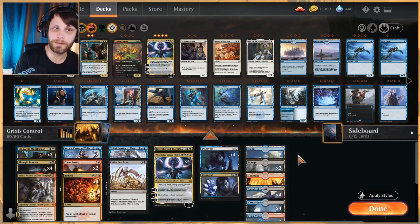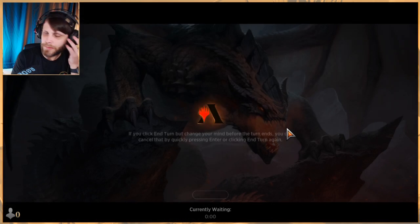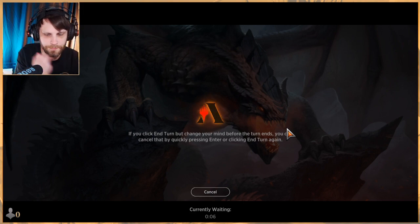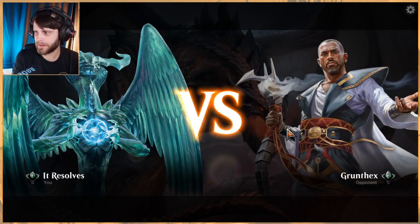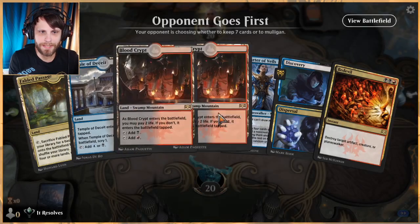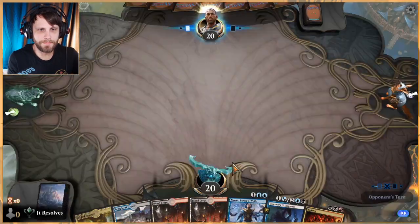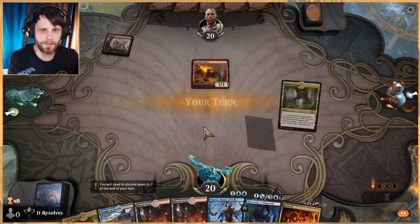That's the deck — a really straightforward Grixis list but I really like it. We haven't played Grixis Control in a little while, so it's nice to revisit now that Core Set 2021 is out. We'll see how we do; I was doing fairly well with it, very close to a 100% win rate over a fairly substantial sample. This isn't the most exciting opening hand in the world but we'll keep it. We get to scry off the temple — looks like mono-red so we're hoping to hit maybe a sweeper.